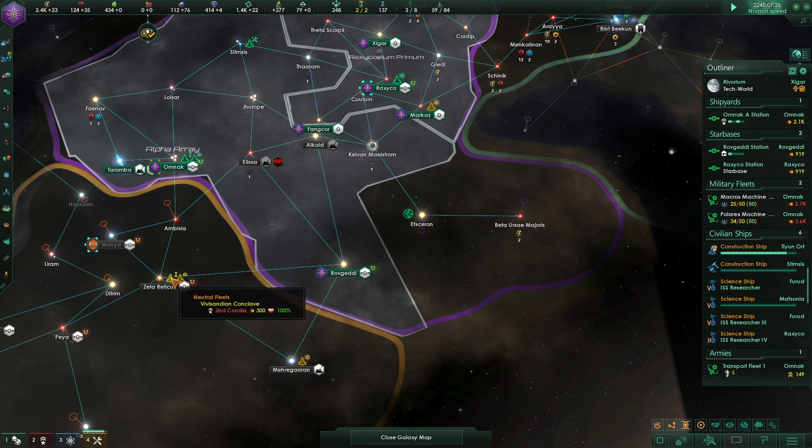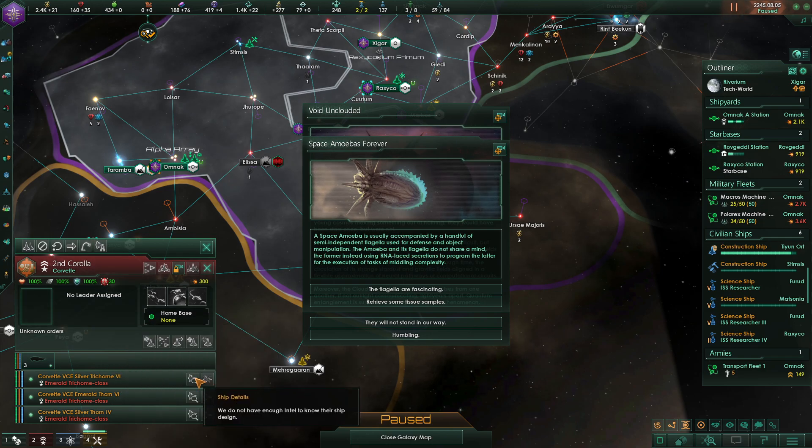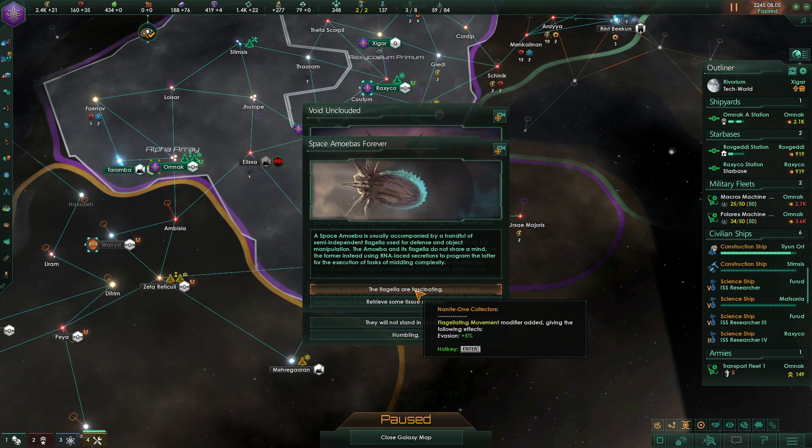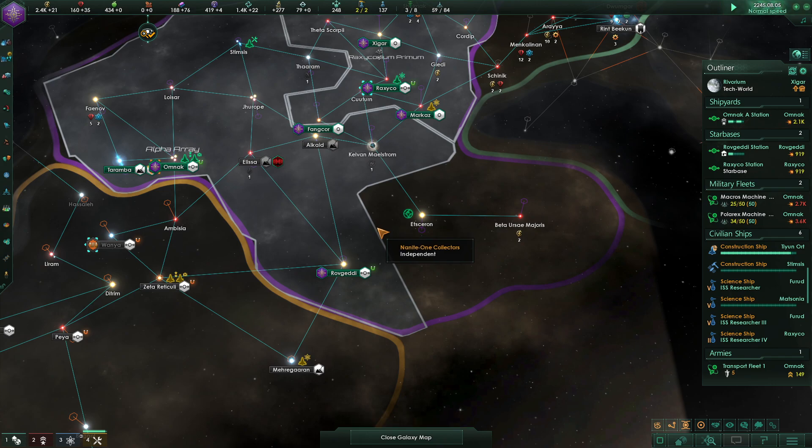It looks like they're gearing up for war again. I only have 300 minerals. Can I see what their ships have? Let's pause for a second. I do not have enough intel. Evasion plus five, regenerative hull tissue — I like evasion. Damage to void clouds or physics — let's get void loops.